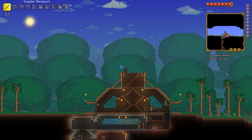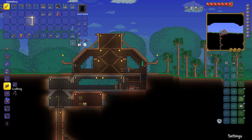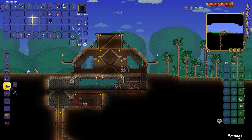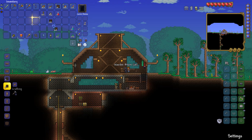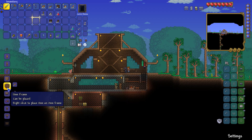Okay so the first thing we're gonna do is come back down here — I've got my stone and we're gonna make some planked walls and also some wooden beams. Whoa, what is this? A hat rack — that wasn't in the game before I don't think.